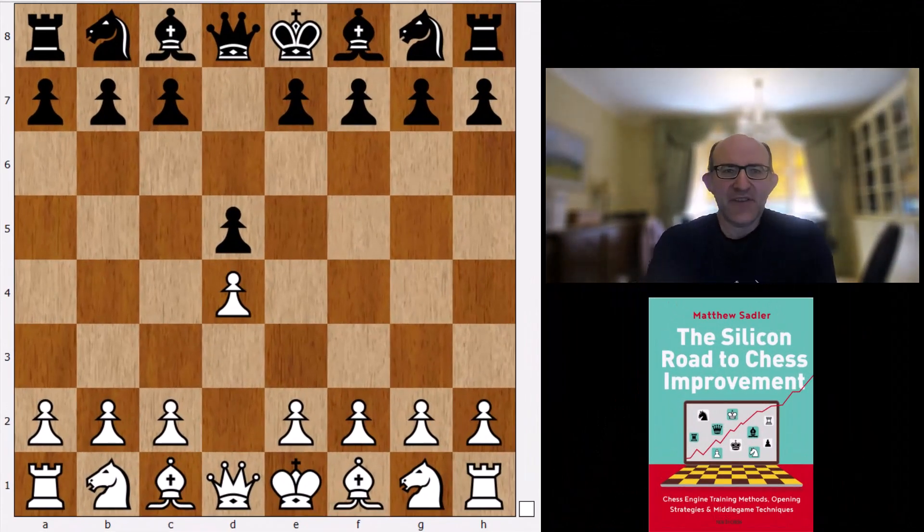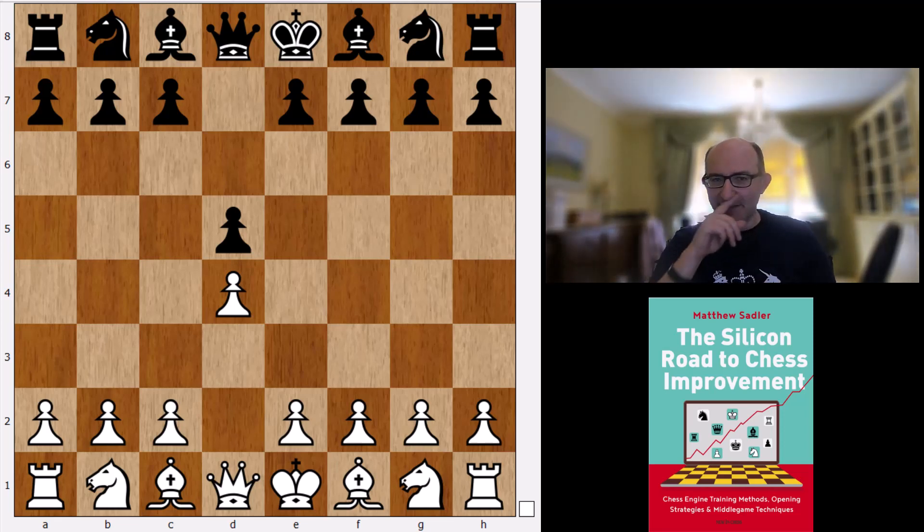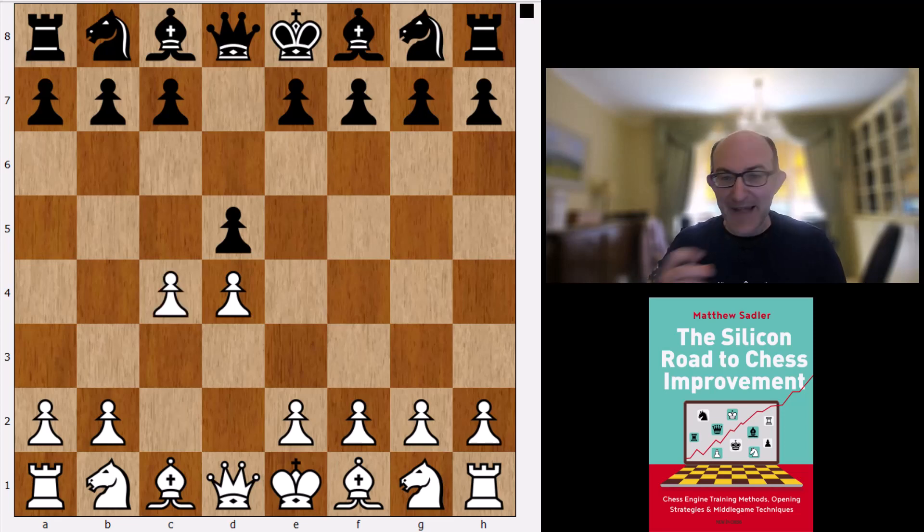Hello everyone and welcome to this next installment of Stockfish's opening repertoire. We are focusing today on 1.d4 d5. Now, Stockfish's main move as Black against 1.d4 is Nf6, but if you force it to play d5, this is the main line that it plays — and it's a little bit of a surprise.